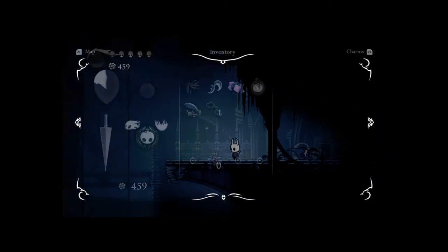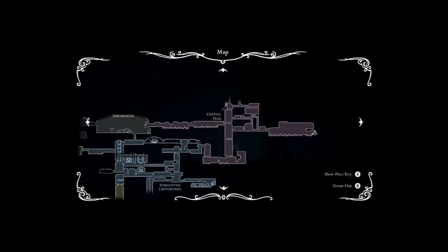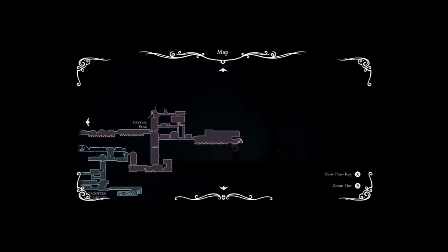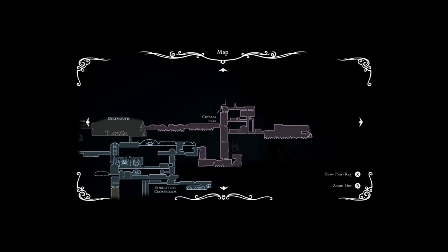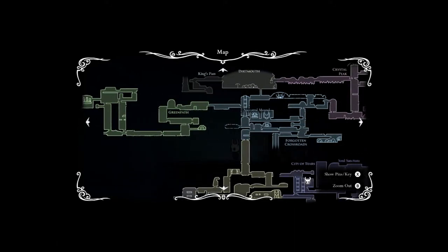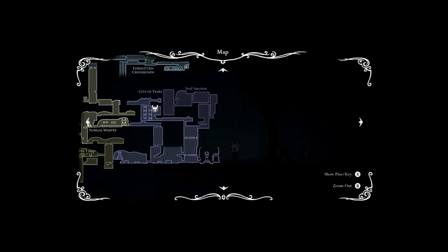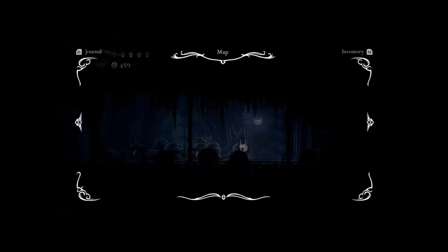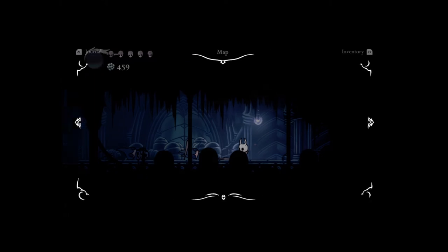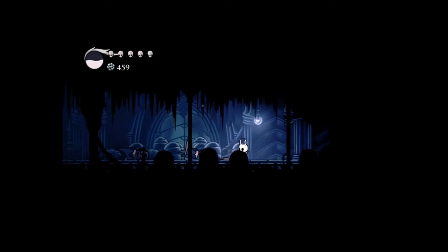So where we are right now is on the map. We're in the City of Tears right there, you can see. Some of you might be in the Crystal Peak — go out through that long thing connected to Dirtmouth. Then go to the City Storeroom Stag Station and come down through here. You should find a simple key here. There will be enemies, but they're pretty easy to deal with. And now we have one simple key.